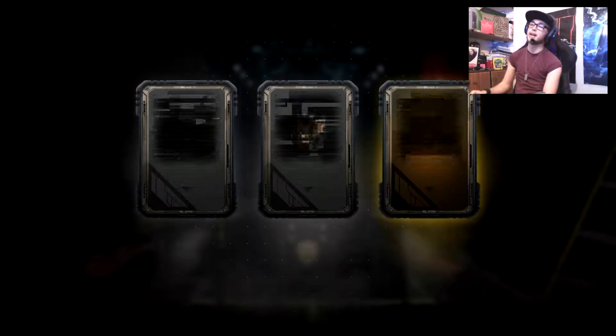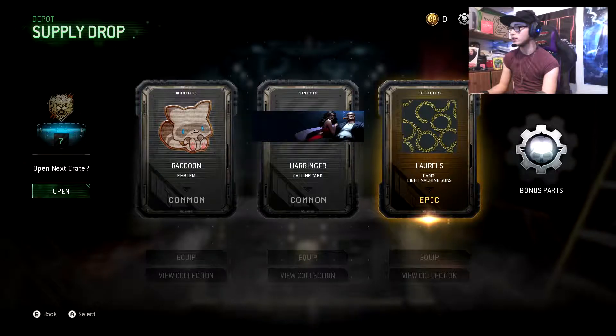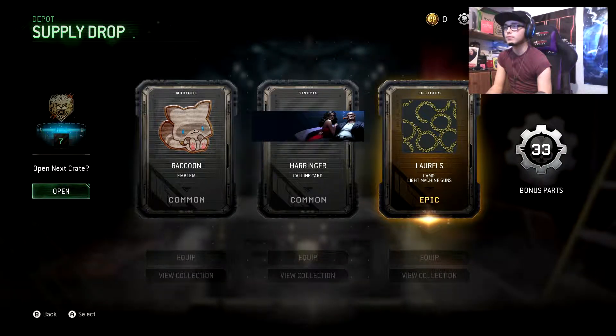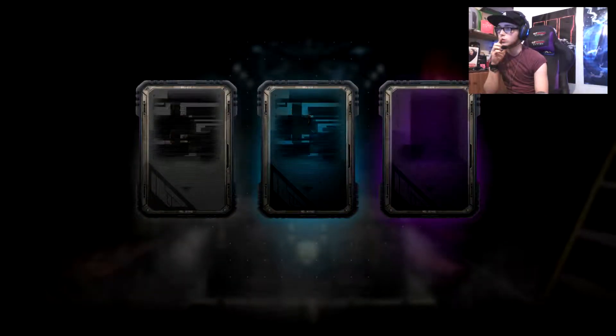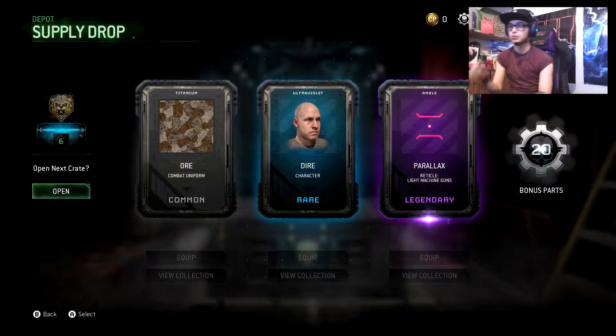Oh my god, this is a terrible red supply drop - two commons. That's not bad, but not like blackouts really. What's it for? Is anything good? I need pigpen, that's the thing I need. Don't like commons, don't like commons. That one is just rubbish.